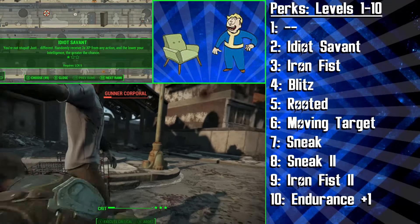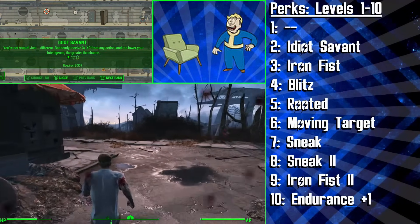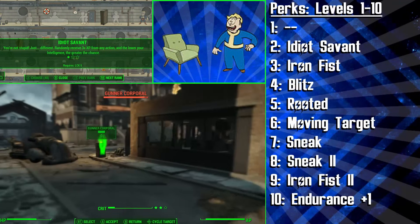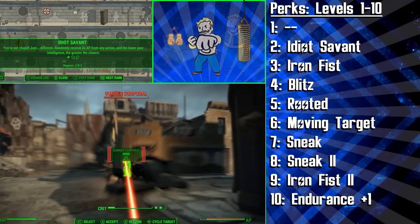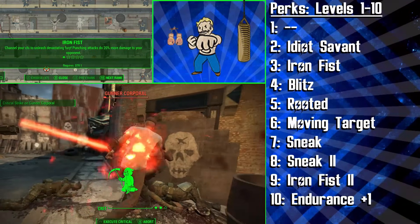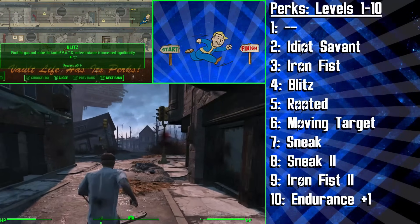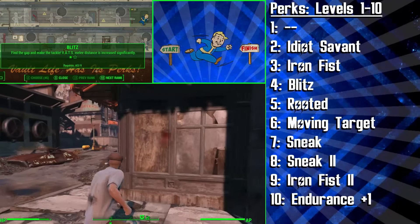At level 2, the first perk we pick is Idiot Savant. At rank 1, Idiot Savant gives you a random chance to receive 3 times as much XP for doing something, and the lower your Intelligence is, the higher the chance there is for this to occur. According to the mathematicians of Reddit, a character with 1 Intelligence and 2 ranks of Idiot Savant should level as fast as a standard character with 10 Intelligence. Next up, we're investing in Iron Fist to gain 20% extra damage with our fists, and then at level 4, we're getting the Blitz perk. This increases VATs melee distance significantly and will allow you to basically teleport right up to your opponents to punch them, which saves you from taking the damage you'd receive if you tried to close the distance yourself.